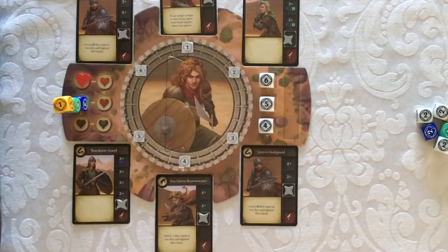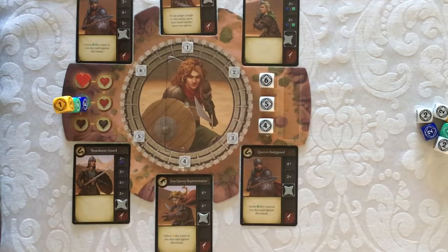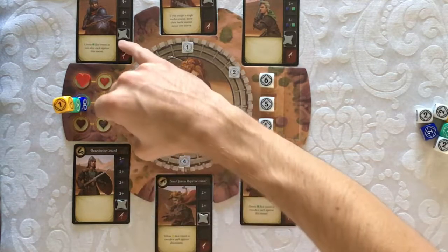The first step is to look at your enemies and determine where you can safely take a single — that is, a single without a wound. This enemy goes down twice if it takes a single, so that's not safe. Nor is enemy 2, but I can safely take a single on enemy 3, enemy 4, and enemy 6.